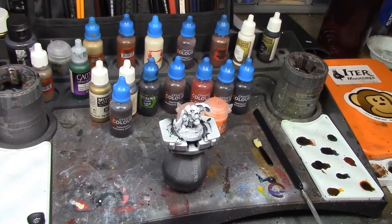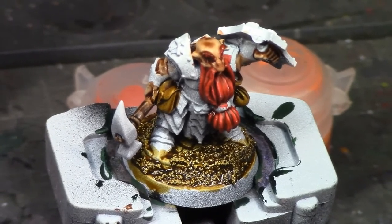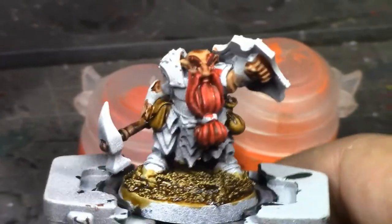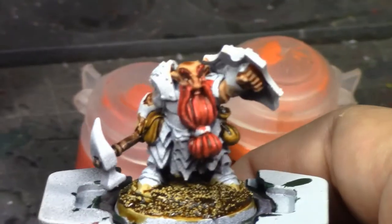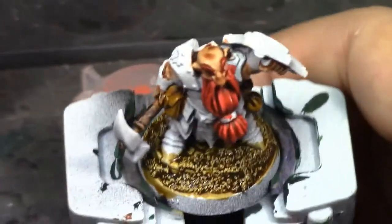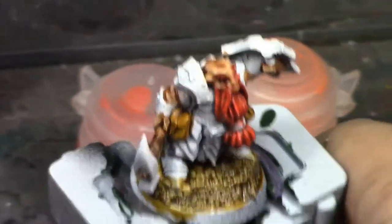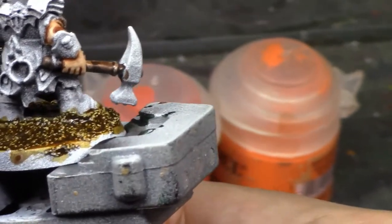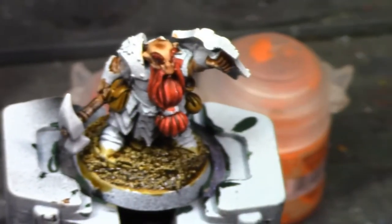Alright, quick update time! I've got the contrast paints painted onto this dwarf and he's looking pretty good so far. I've got Snakebite Leather for the leather pouches, that's the Blood Angels Red in his beard. The Aggaros Dunes turned out to be kind of a yellowish brown, so I slopped it on a little bit thick wanting it to be a little more brown than yellow. And I've got Wildwood for his axe handle — those rings are gonna be gold, just to offset the steel of the axe head.